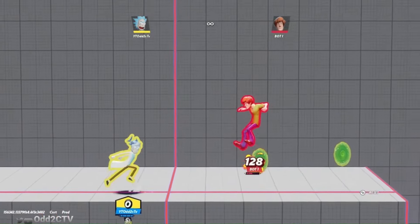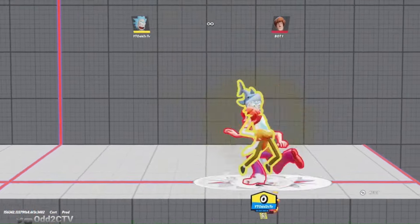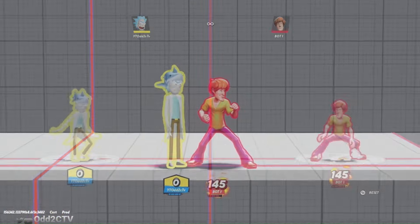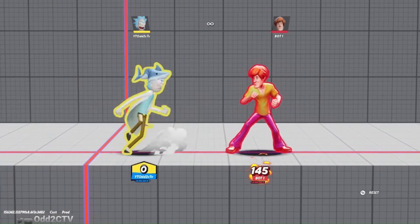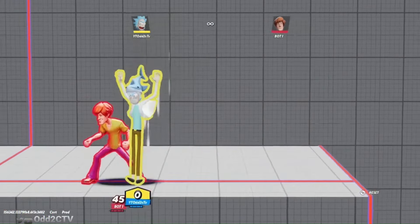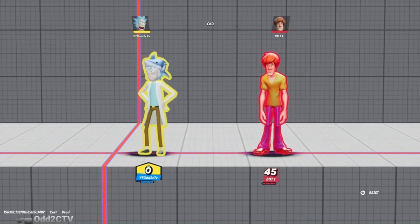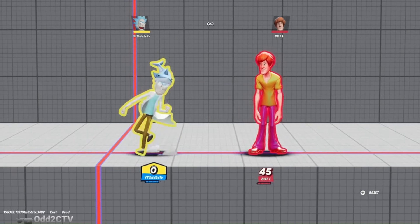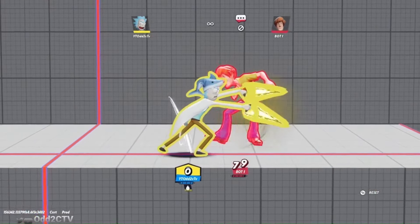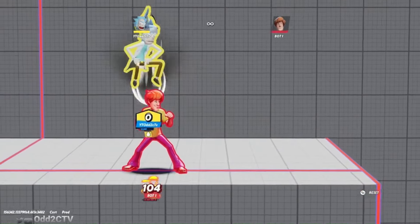Rick has a DI-dependent side attack. If you do one-two, you can't get forward-air when the opponent is set to DI away. But if your opponents DI in on Rick's side attack, you can get one-two forward-air, which is a really good kill confirm on the edge of the stage. A lot of people aren't familiar with the Rick matchup, so they'll DI in because they don't want to get knocked further away. If you notice opponents DIing in, you get crazy confirms out of jab - like one-two into forward-air on the edge of the stage.